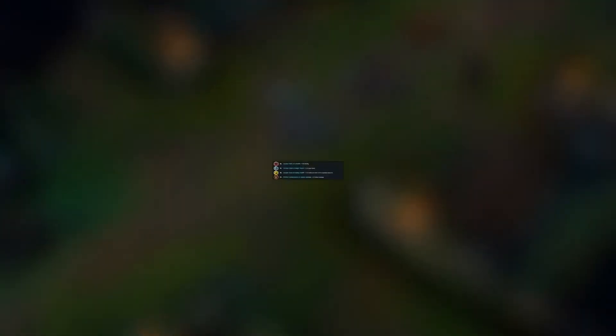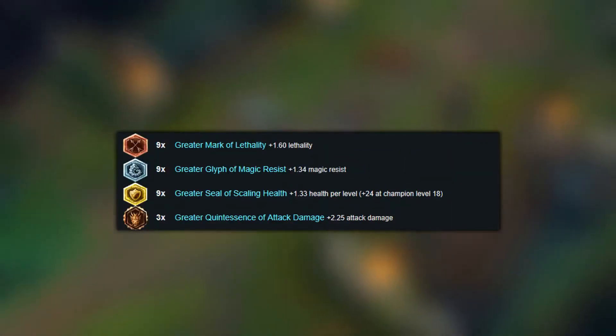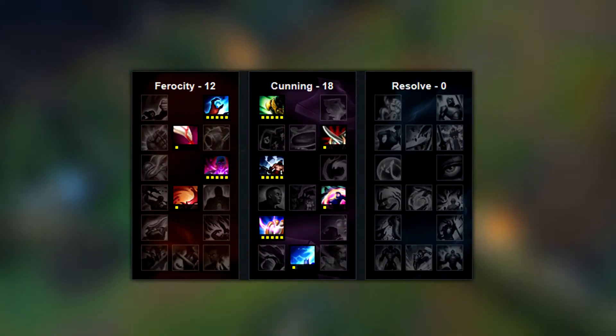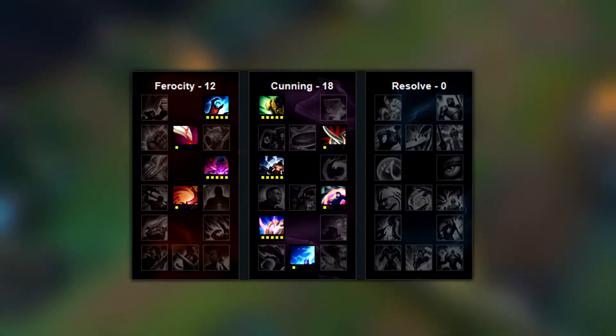For your runes, you want to take Marks of Lethality, Glyphs of Magic Resist, Seals of Scaling Health, and Quintessences of Attack Damage. For your Masteries, you want to take 12/18/0 with Thunderlord's as your Keystone.